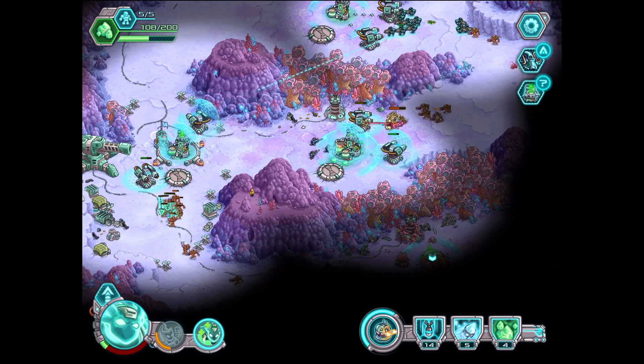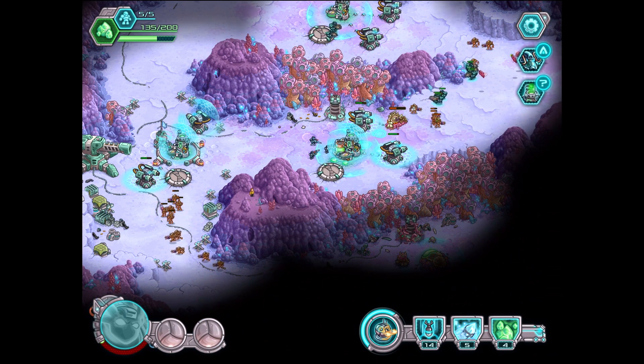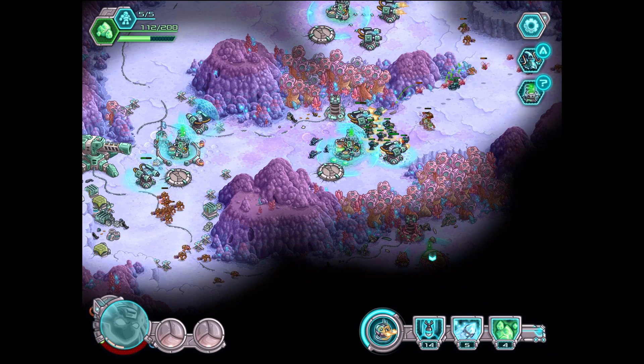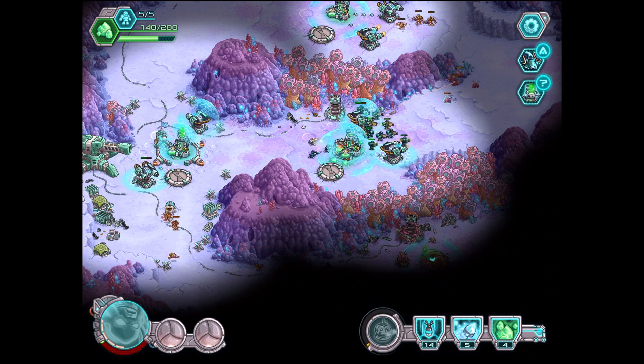Now that we've got these two bases pretty much covered, we're actually going to send our Marines back over to the middle here, clean up some of these guys, and then send them down to the bottom pretty much right away. Let's get some stopping power and heal this guy back up. I can't believe Peragon died — I wasn't paying attention. Let's just drop gun these bad boys. Look at the drop gun damage right there.